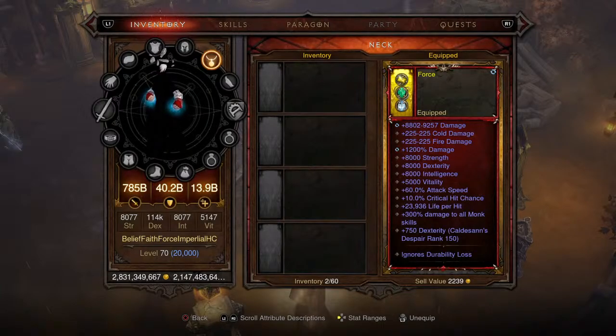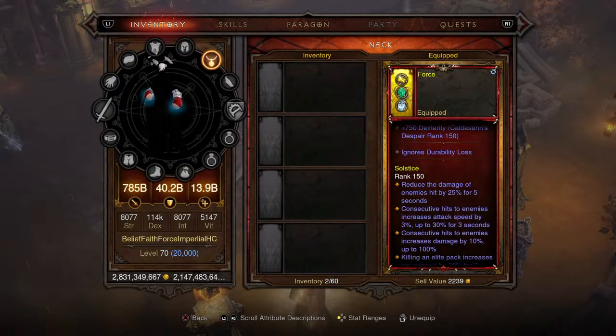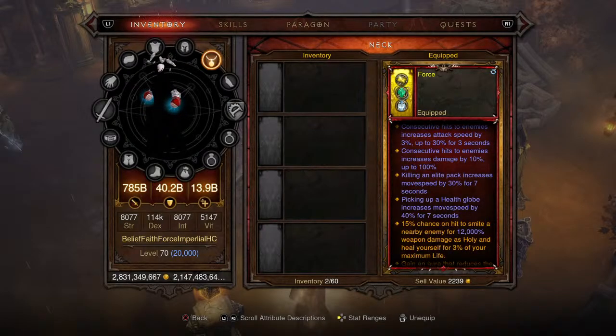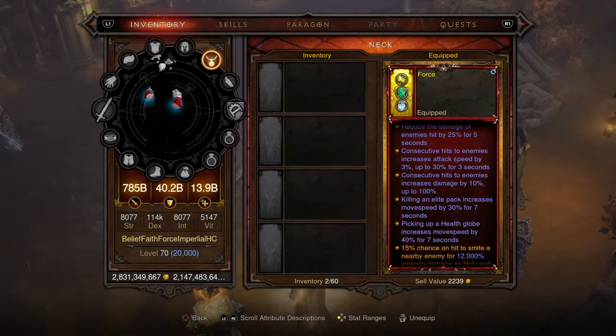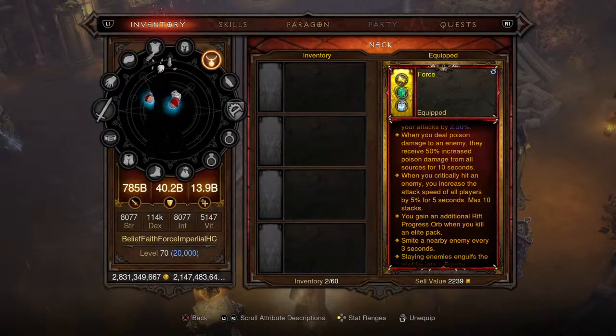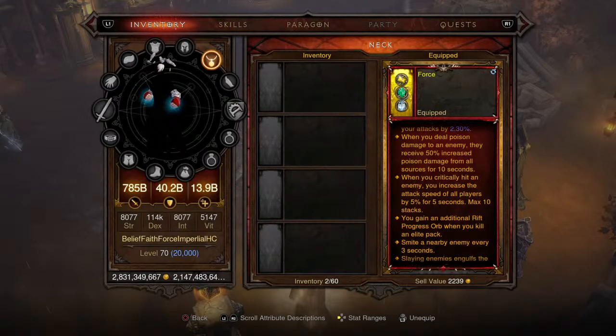Moving on to the amulet — a level one rare amulet buffing all main stats. We get 1,200 damage, 9,000 regular damage, cold and fire damage both at 225%, 60% increased attack speed, 10% critical hit chance, 23,000 life per hit, and 300% damage to all Monk skills. You get bonuses for killing an elite pack and picking up a health globe, increasing move speed by 30% for 7 seconds and 40% for 7 seconds respectively. Consecutive hit buffs increase attack speed by 3% up to 30%, and damage by 10% up to 100%.